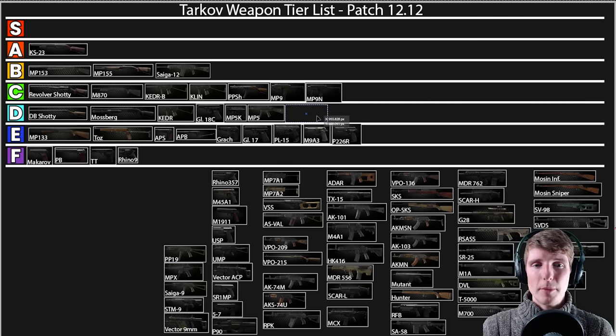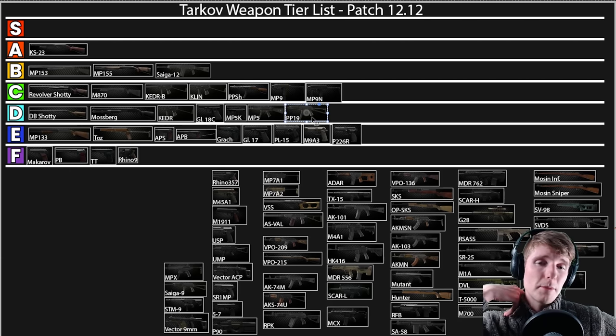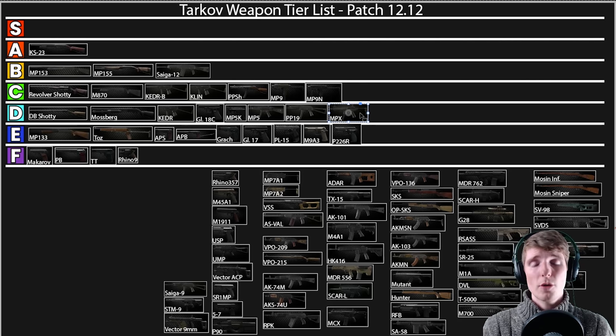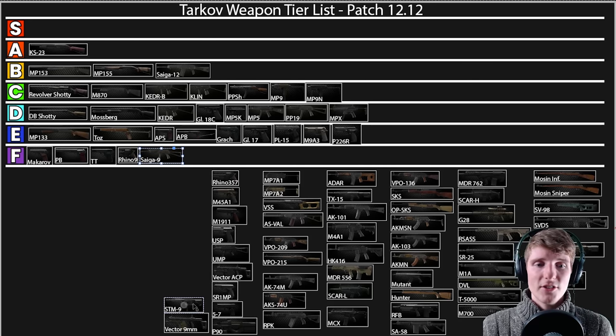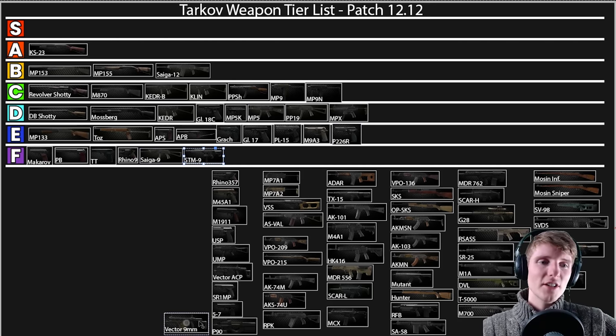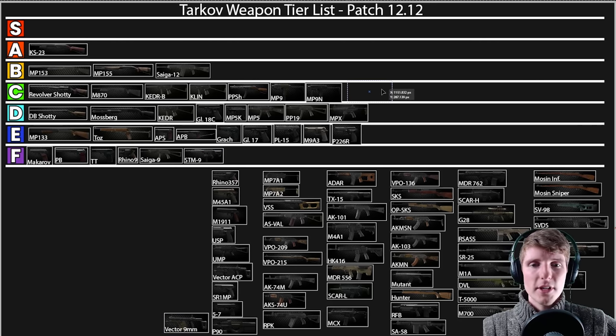The PP19 goes down with the MP5 — these weapons function fairly similarly except the PP19 has better recoil control from lower RPM, but lower RPM with 9mm I've always been sceptical of. I never really liked the PP19 and with ammo availability it's just really tricky. The MPX feels terrible this wipe going into D — it's something to do with the camera recoil; it almost feels unusable and I very rarely see people running them. The Tigr 9 is going down to F tier, same with the STM — semi-auto 9mm just does not compete at all. The Vector 9mm I'm putting in B because it's very stable with very low recoil, but the ammo limits how high it can go.